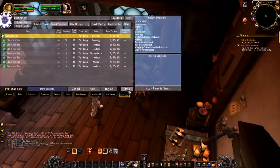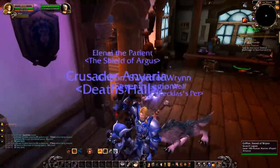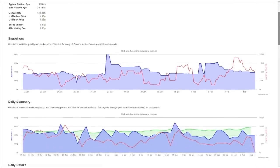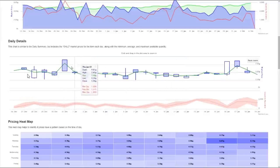Here's my game plan. We want to know exactly how much things are going to be selling for in the future. We've looked manually at our auction house, but go to theunderminedjournal.com and you'll see their OHLC graphs, commonly referred to as candlestick graphs. If you've never seen these before, the dark boxes represent a falling in price.